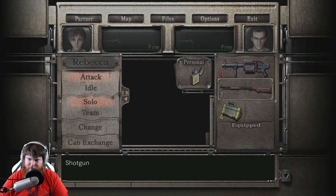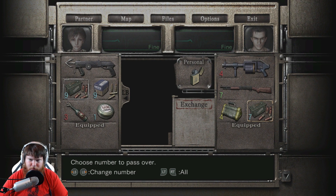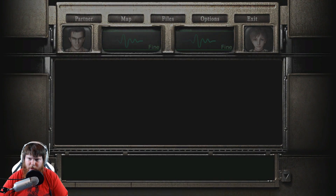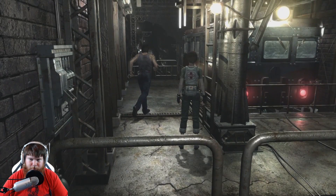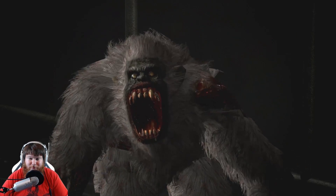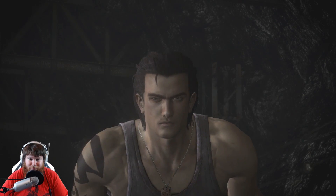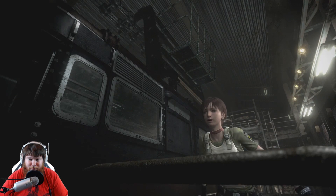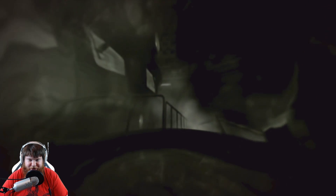Let's go ahead and give Billy the shotgun shells. Just like that. That'll work. Rebecca should have dropped the ink ribbon, but I didn't think that through too well. Oh well, we'll drop it later. And here we go — cutscene. So we lost Billy. That's a shitty thing. But something even more shitty is going to happen now.